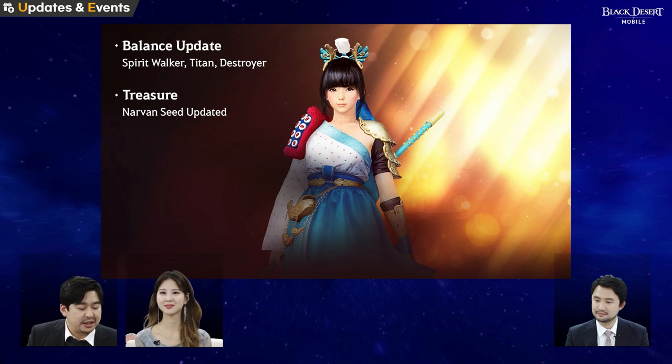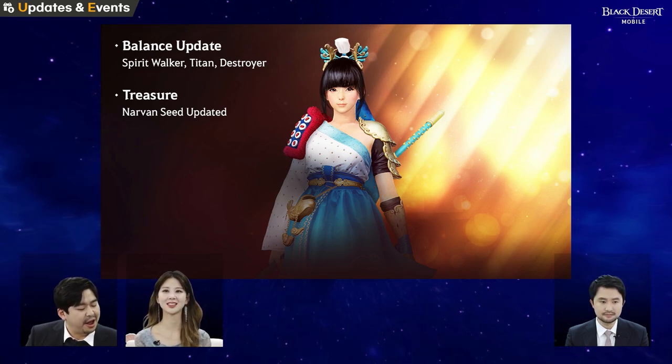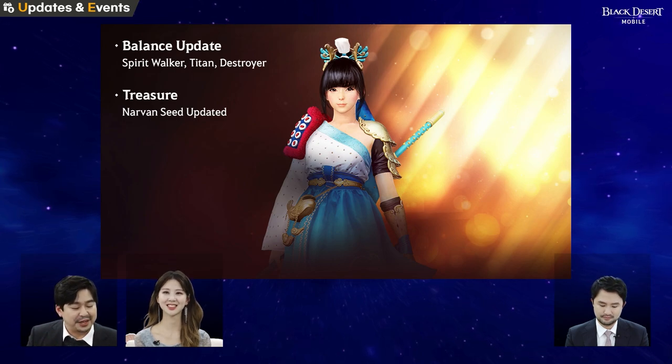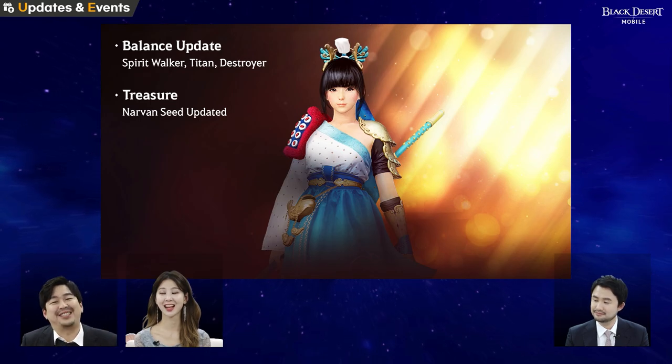The buffed skills are Descent of Heavenly Beast, Guardian's Descent, Heaven's Fall Dance, Heaven's Fall, Dance of the Red Phoenix, Shell Shock, and Heavenly Beast Blessing.